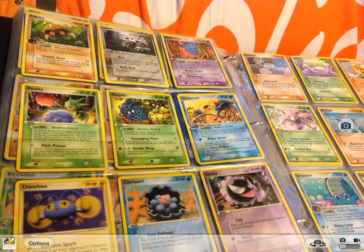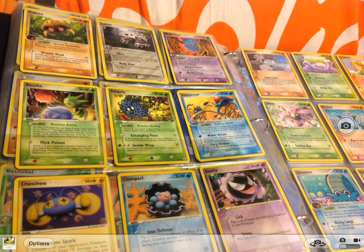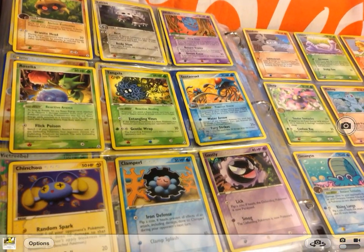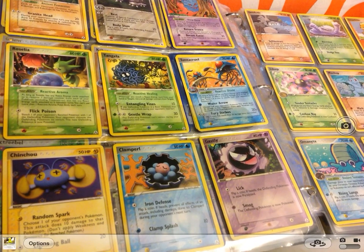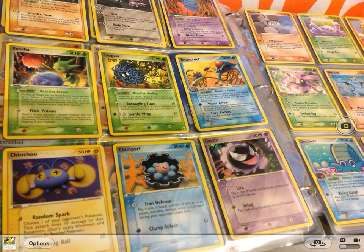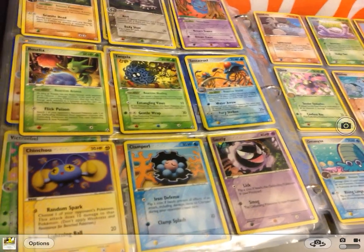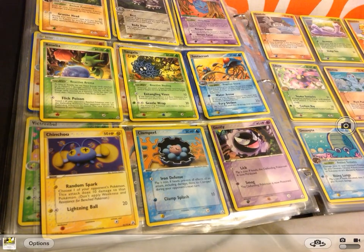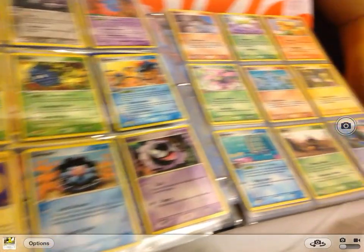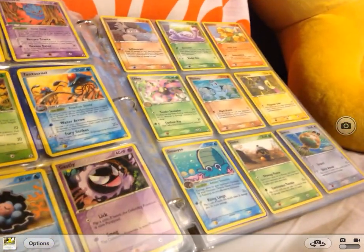Clefable, Lairon, Mystery Vest, Roselia, Tangela, Tentacruel, Chinchou, Clamperl, and Gastly — actually I used to call it Ghastly.